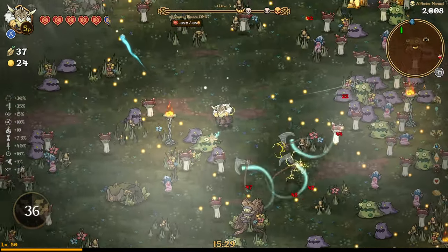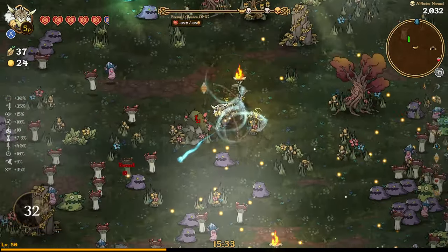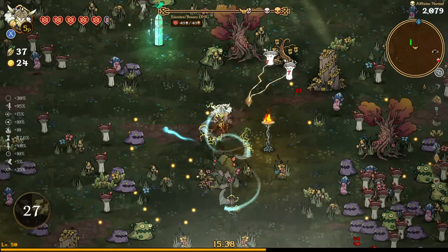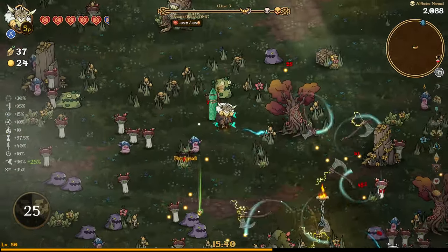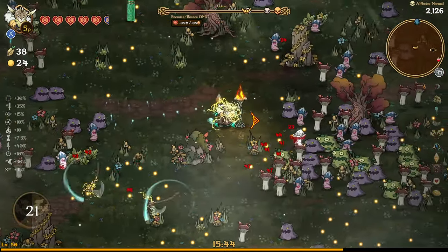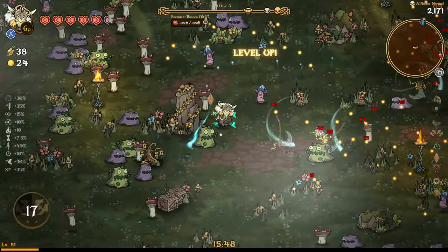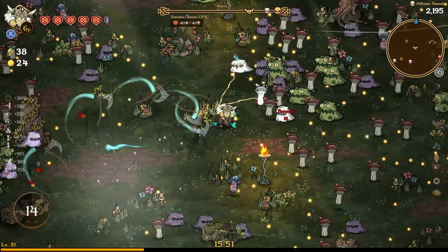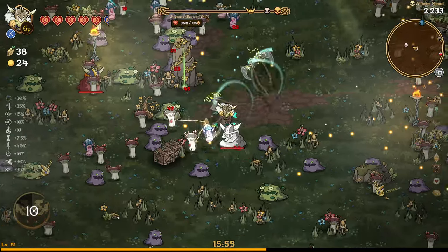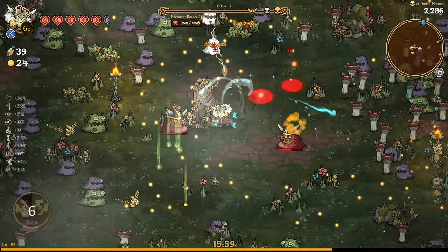This thunder armor doesn't really seem like it's that useful either. I think I still prefer the Iron Hammer. Iron Hammer shoots kind of like a shatter into the ground and hits any enemy that's in its way, and then you can obviously get multiple shatters. It's pretty strong, it feels like.